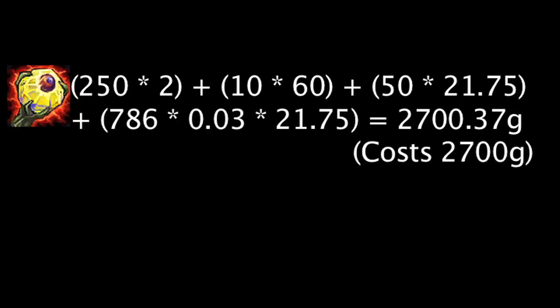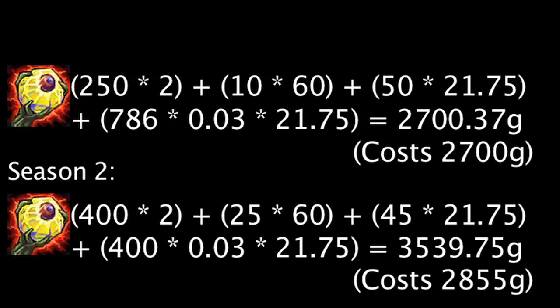A champion cannot benefit from this effect if they have gained maximum mana in the last 3 seconds. It still grants ability power equal to 3% of a champion's maximum mana. An Archangel's Staff will become cost effective if it is being purchased by a champion with at least 536 mana, as opposed to already being cost effective on purchase in Season 2.